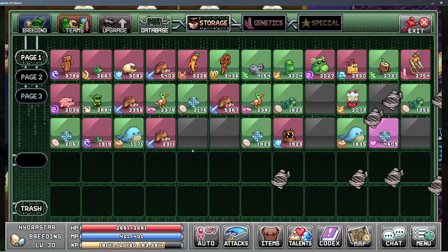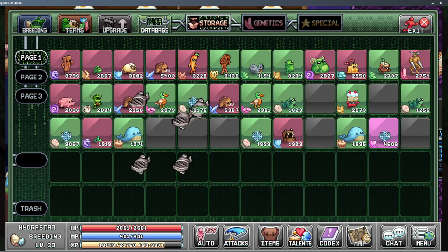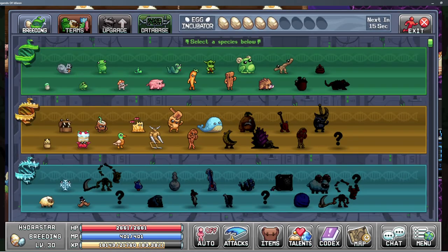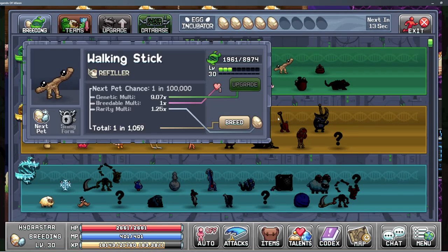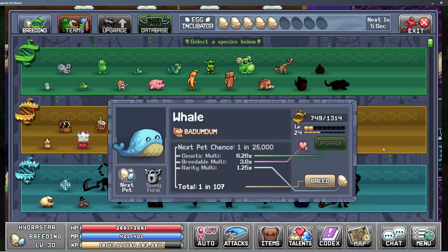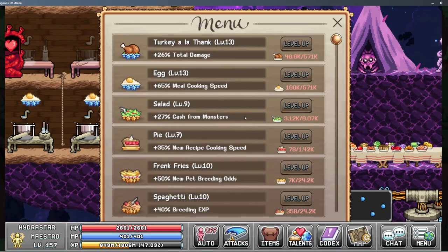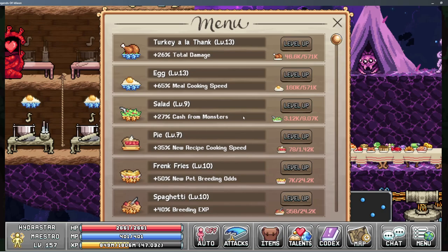Doing some house cleaning here. I've been pretty bad about cleaning these up, but I have to trash some of these to get materials for upgrading. We're up to the walking stick in World 1, but honestly probably not going to mess with that too much for right now, although I may want the nutto or the poop at some point for battling.